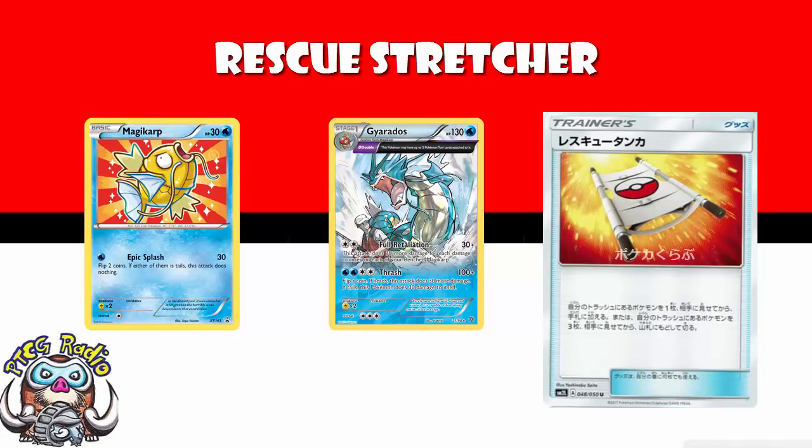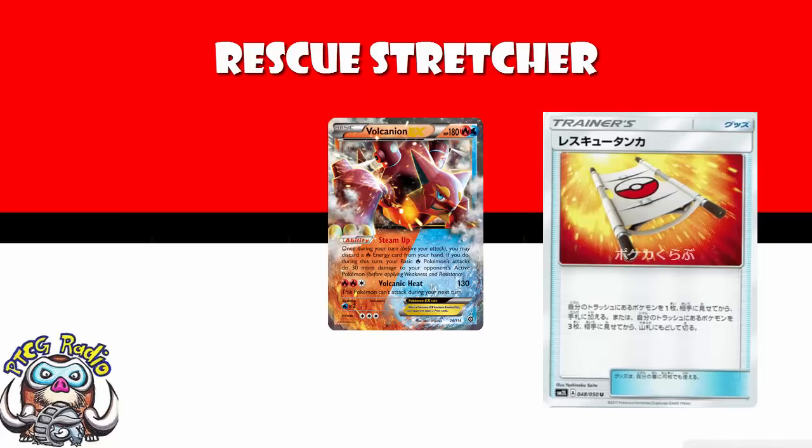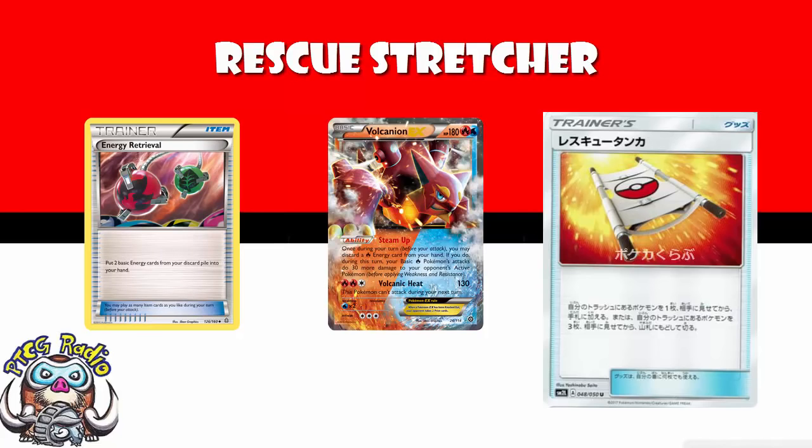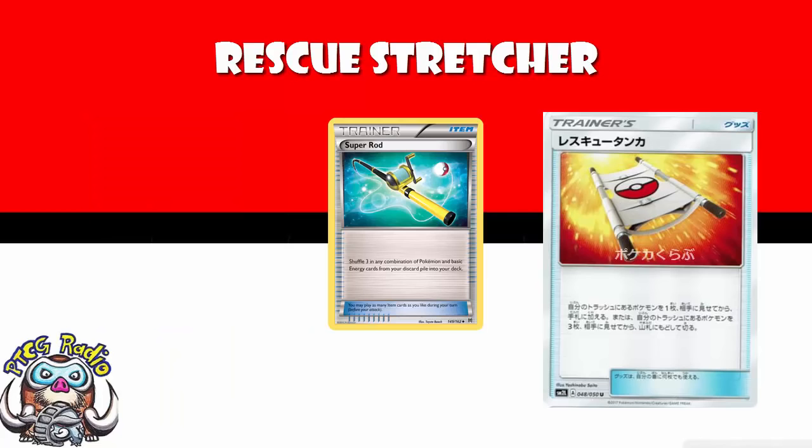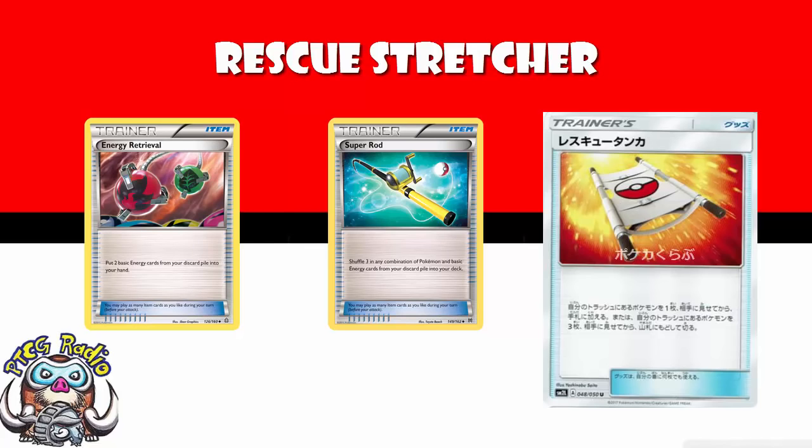The problem is there are a whole bunch of decks out there, like Volcanion for instance, where you sometimes really need to get that energy back. Now I know Volcanion can play things like Energy Retrieval or Energy Recycler, but the problem is you're now swapping one card in your deck — Super Rod — for two cards: Rescue Stretcher and Energy Recycler or Energy Retrieval. And we don't have that much space in our deck — we are limited to 60 cards. So if you really want to recover your basic energy, I fear that Rescue Stretcher is just going to be deck space you don't have to give to a card like this.